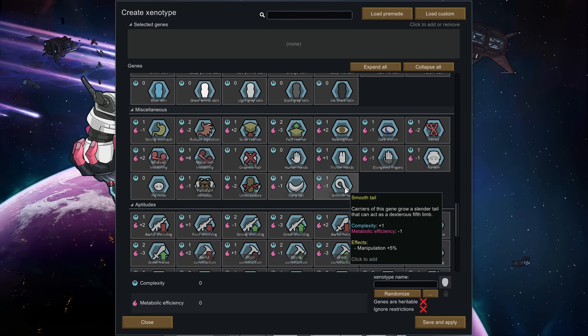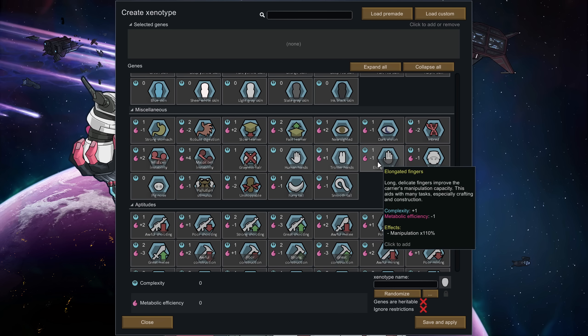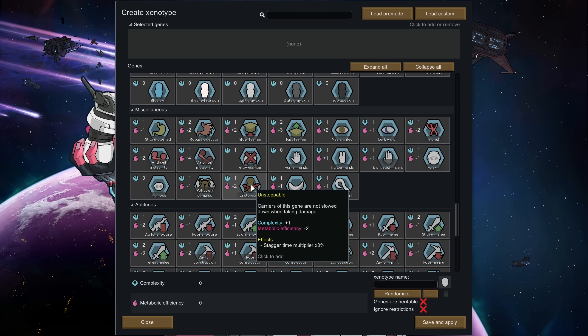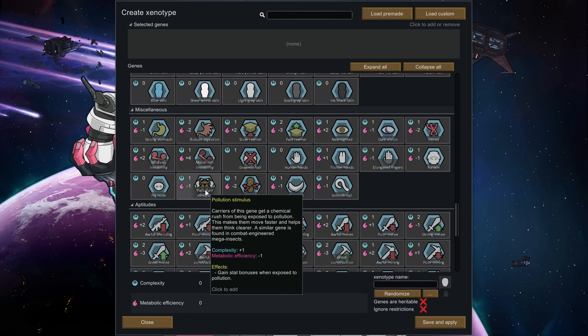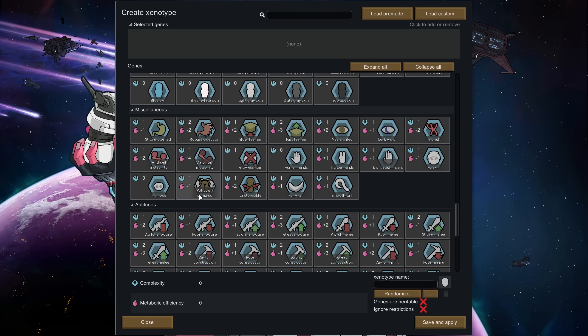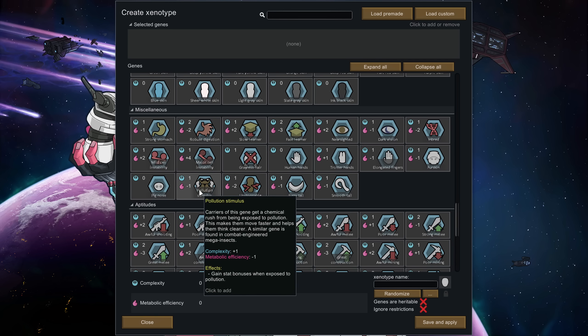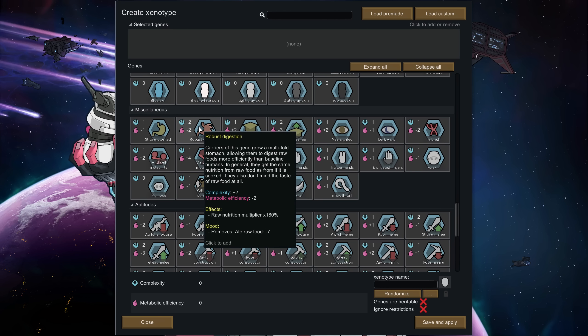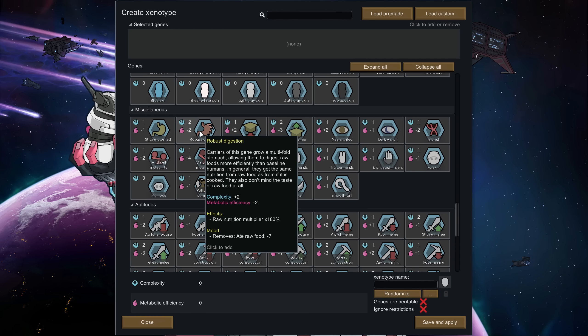Smooth Tail and Elongated Fingers both increase the manipulation of a pawn — you might want to give these to a crafting species to make them really good at it. There's also pollution stimulus, which makes you better when exposed to pollution — a stat they've introduced in the game. We're not going to get too deep into that. And then there's Robot Digestion, which means you can eat raw food and get the same nutrition as if it were cooked, meaning you don't need to cook at all.